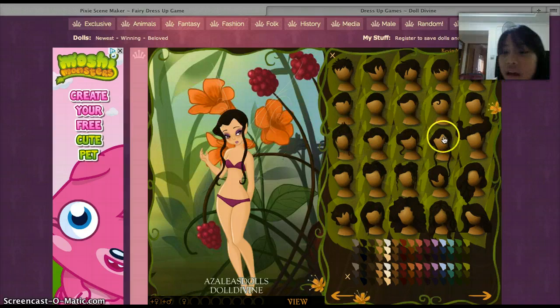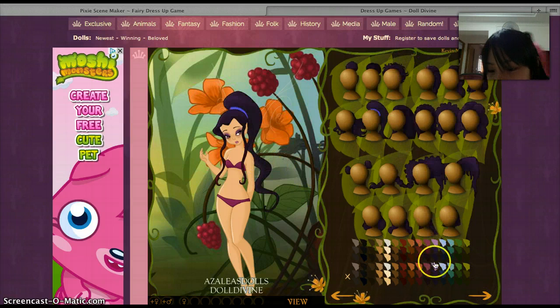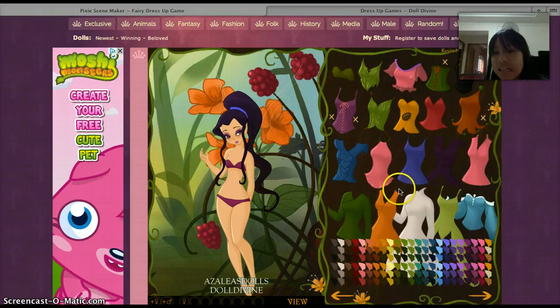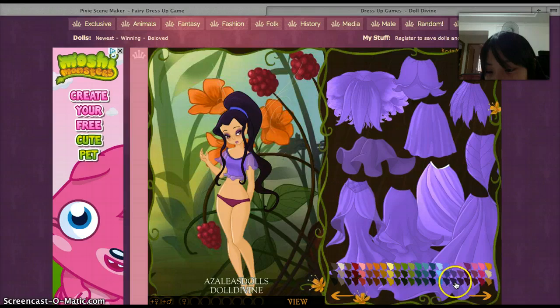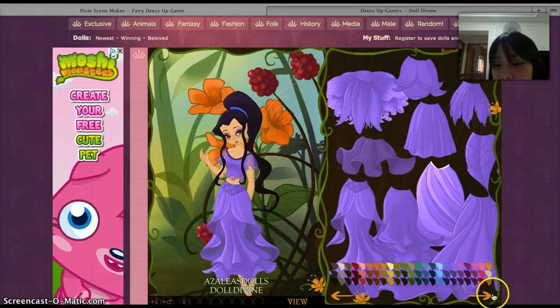I'm gonna get some purple and some hair. Let's choose the hair — I love this hair. Is this a purple one? I love medium hair and some highlights in the hair. And these are the back hair also. Let's give it a purplish look.